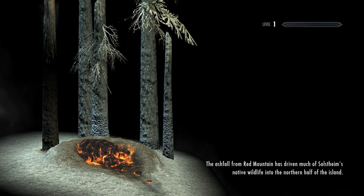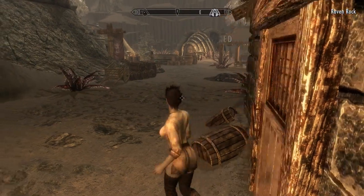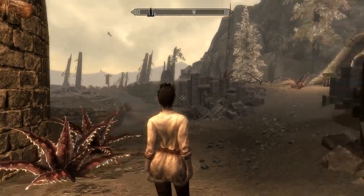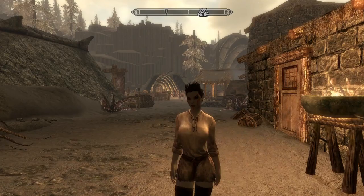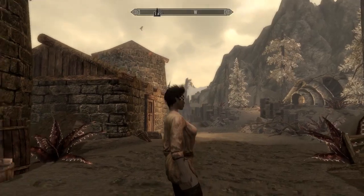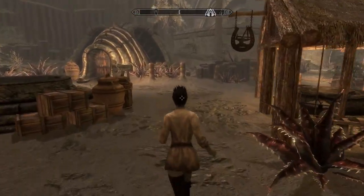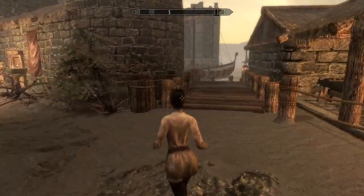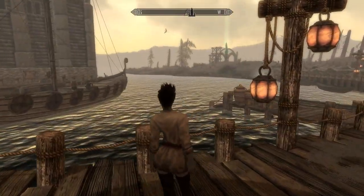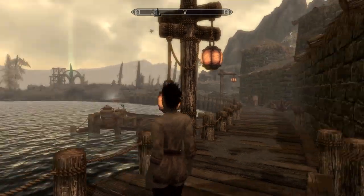I thought we'd have a look at all these starting areas for the different races and then maybe decide where we want to go and start a new one — or where I want to go. So we're in Morrowind, are we? This is the dock that you come to when you actually get here by sea. And there are those birds — you've got those in Morrowind. I remember playing that donkeys years ago.